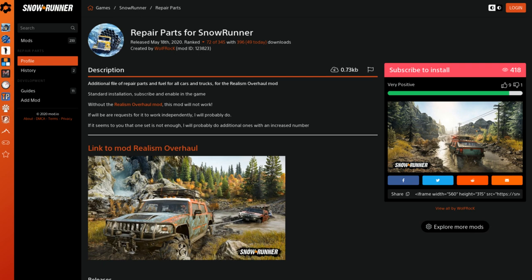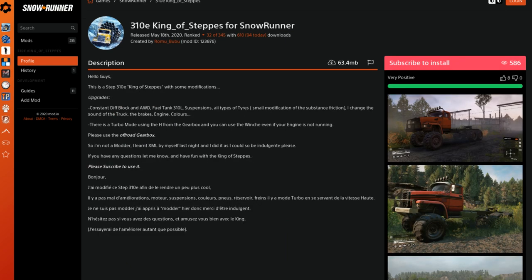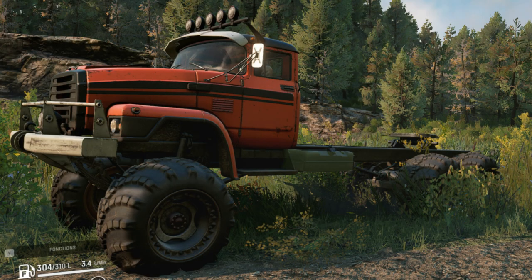The first mod we're looking at today is Repair Parts by Wolf Rack Rock — he's added more repair and fuel for all vehicles, and it's part of his Realism Overhaul mod. Then we have the 310E King of Steps by Rommy Buber: it's got constant diff lock and all-wheel drive, a 310-litre fuel tank, added suspension, and all the different tyre sizes.